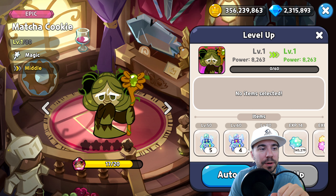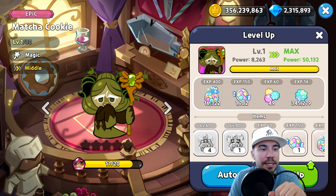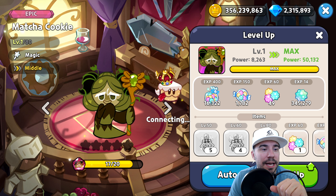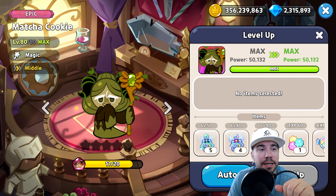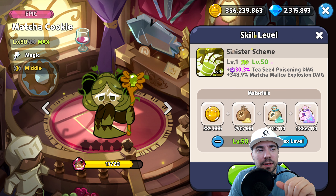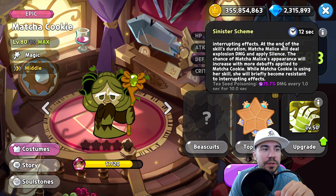First, let's equip this cookie with everything we need. You can use experience star jellies to level up, or use jelly jam — check our guides on the channel for how to do that. Let's go ahead and level up and get to it with the new toppings so we can actually apply them. I like to get cookies raised to the 60–70 mark, but let's apply some now and see how much better it gets. Sinister Scheme shows a lot more damage as we level up — 75% per second and so on.